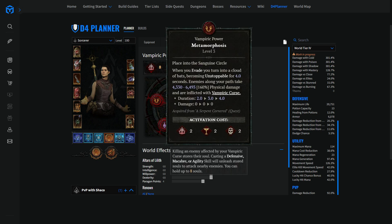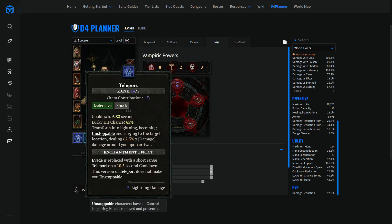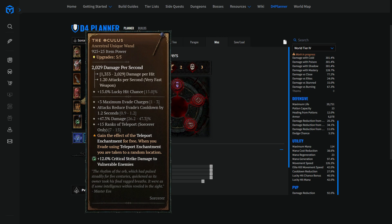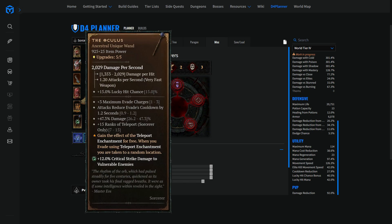I'm sure you're familiar with that if you built your sorcerer with a ball lightning build. The other thing the Oculus does: look at the affixes — there are a ton of ranks to teleport, lowering its cooldown, plus three maximum evade charges for a total of four. And every time you attack — you can attack thin air, every time you press a button — you reduce evade's cooldown by 1.2 seconds. Teleport: 1.2 seconds less on evade. Cast one ball lightning: 1.2 seconds less. The damage we don't care about much — it's additive damage, probably the least important factor.